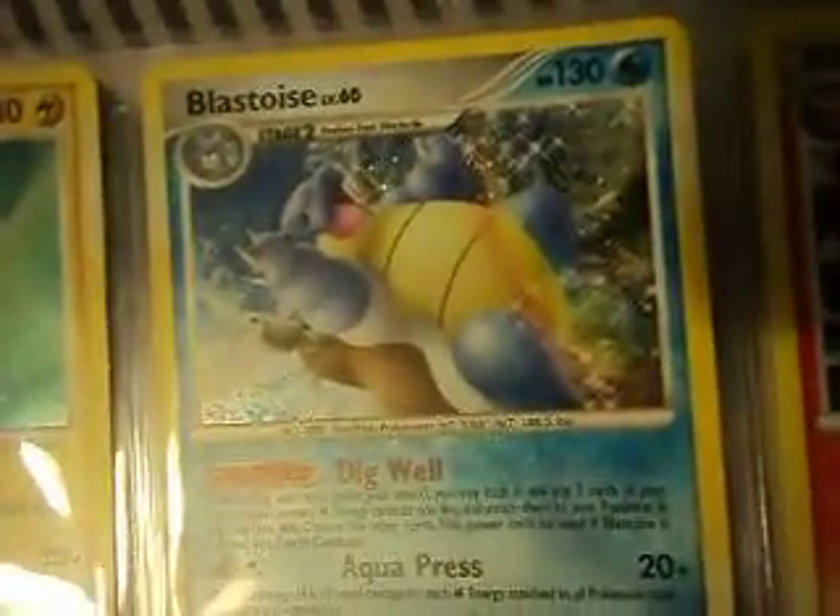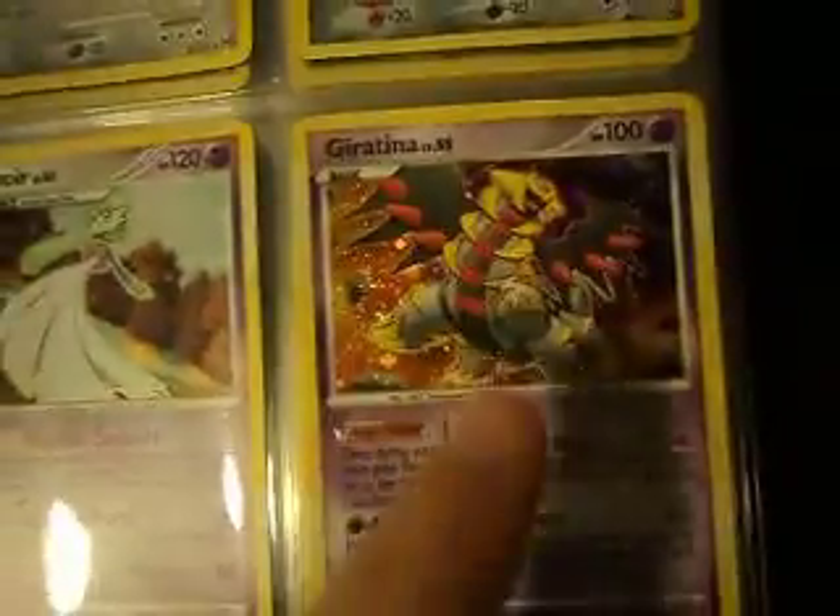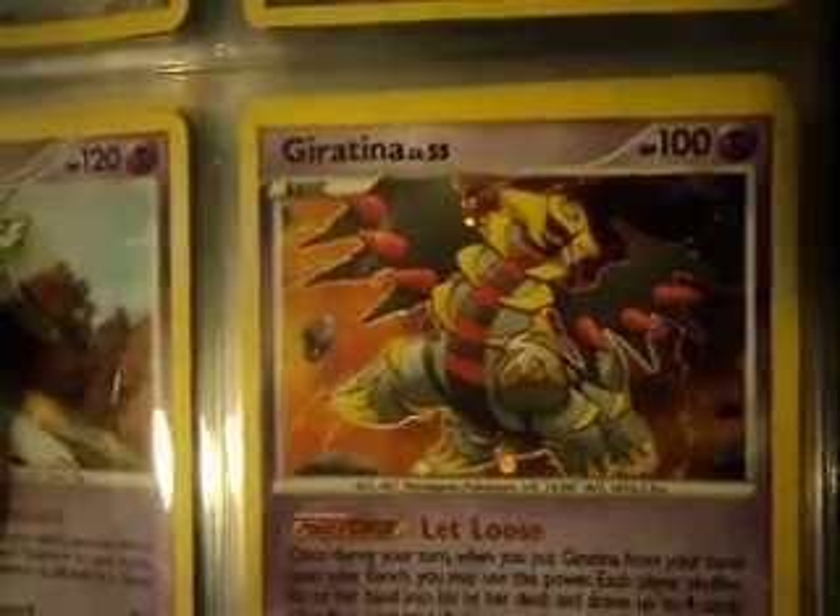Favourite hollow from the Platinum set has to be the Blastoise. I love the rainbow — I just love this card. I have two of them. I don't hate the card, I love it. I like Giratina, but it really annoyed me that I pulled it right after I bought it off eBay. That is a mean looking card. You got any cards, just PM me — simple as that. Alright, later YouTube, thank you.